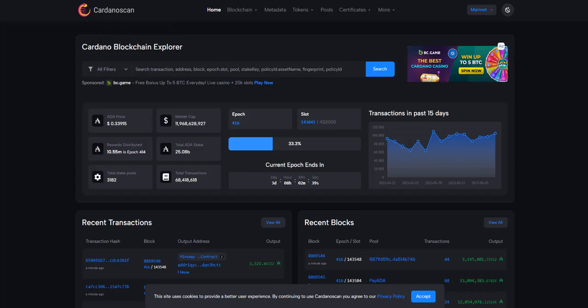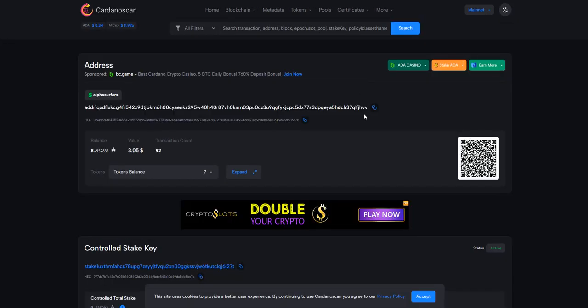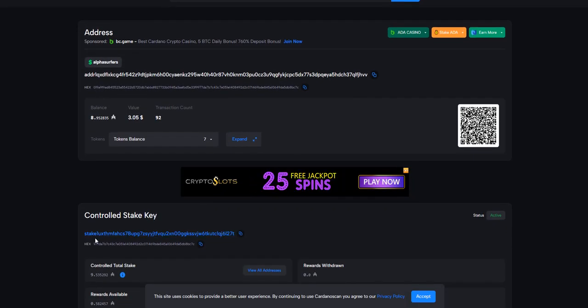I want to show you how to find your stake key. You go and find your address, put it into Cardano scan, pop that in there, and once it shows up, this is your stake key. All you have to do is copy that.